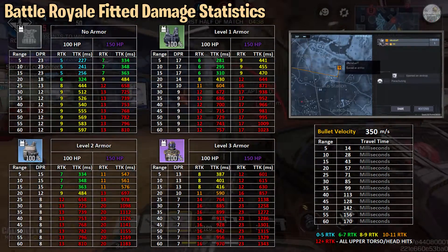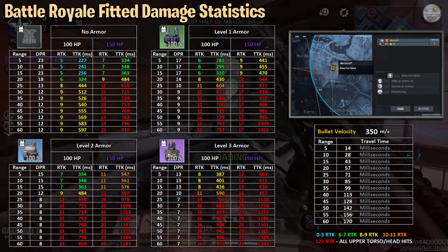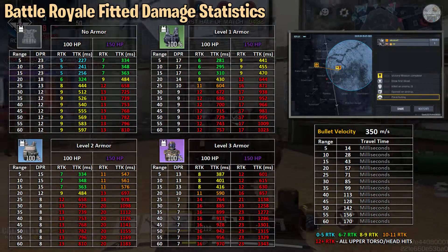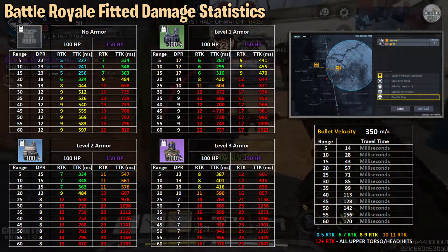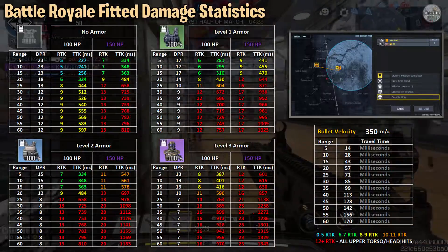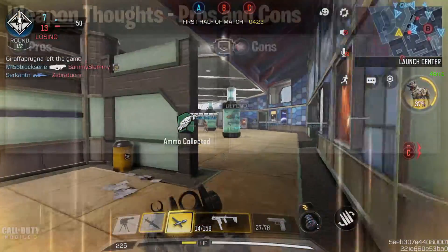Let's have a look at the damage. Bullet velocity is 350 meters per second — not a big deal since you're not trying to cross-map people with this thing. Up close we're looking at 20 meters, and I found I could hit 20 meters really well and it killed very, very quickly. The red in the chart looks bad, but that's just the number of rounds — the time to kills are really, really good.